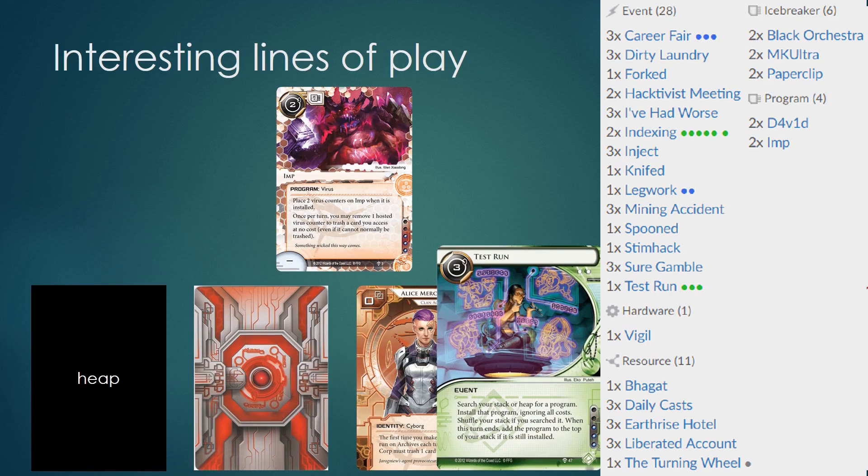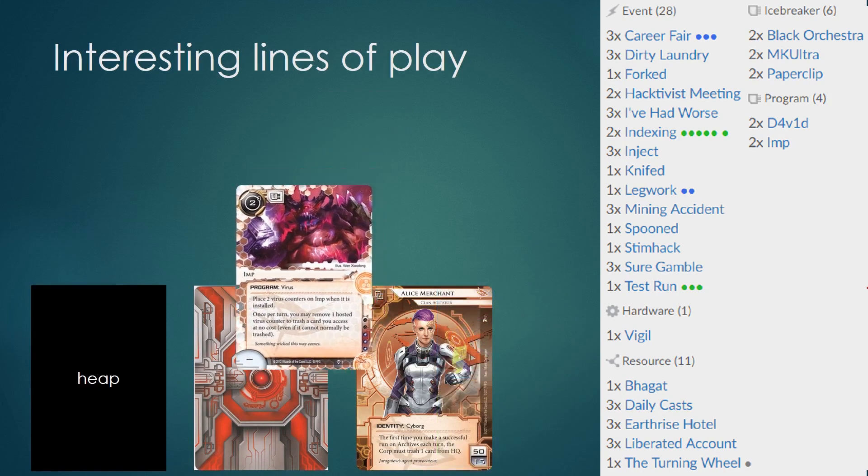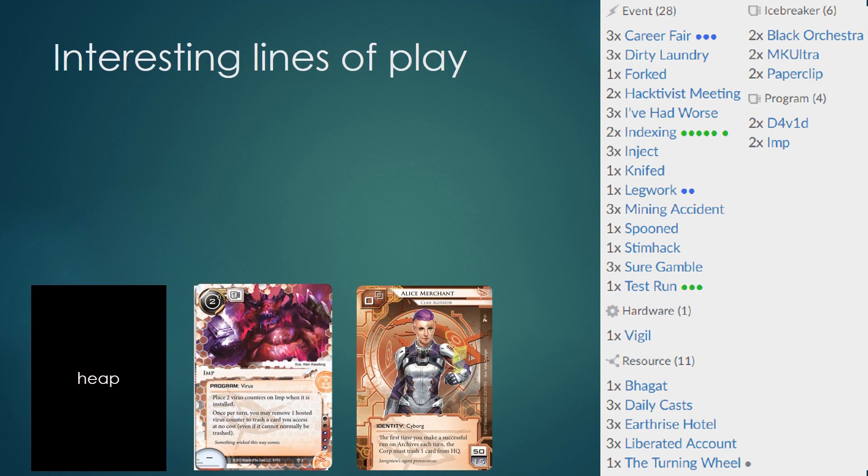This is usually not a good thing since the program is now uninstalled, but in the case of Imp, this means that Alice can draw the Imp next turn and reinstall it, gaining two more fresh virus counters. This allows her to gain so much more mileage out of Imp than just the two initial virus counters it started with. Test Run is a very flexible card with a lot of uses — it can do anything from disrupting your opponent using lots of Imp counters, or fetching a key breaker that you need.